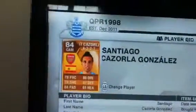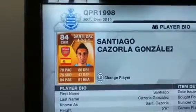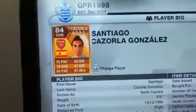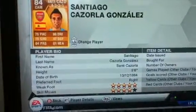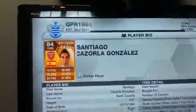Next is Santi Cazorla. He's really cheap — I got him for 2,700, and he's so worth it. He's got such a good long shot, such a good finesse. He's got good everything — look at his dribbling: 86. He's got 4-star skill moves and 5-star weak foot, so he's amazing in-game. You need to get him.